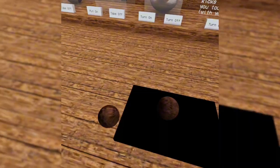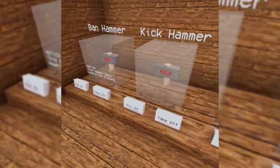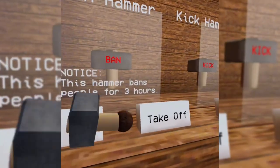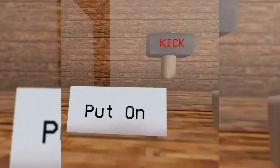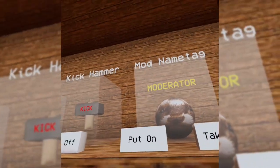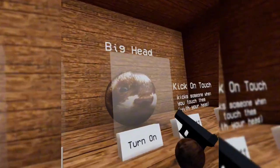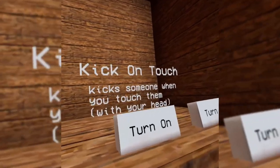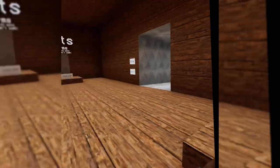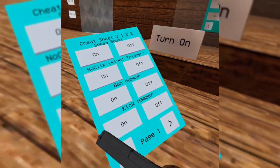First thing is platforms — I really like these, they're very nice. Next is the ban hammer, which bans people for 3 hours. Don't worry, I won't abuse it. Next we have kick, this is a kick hammer. We have moderator, which is a name tag. Next we have a Glock 19, and we have big head. We have kick on touch, which basically if someone touches your head, it kicks them.